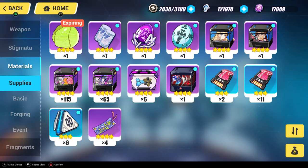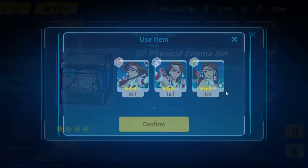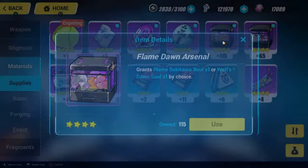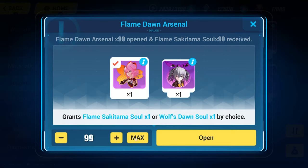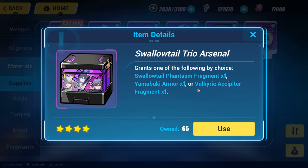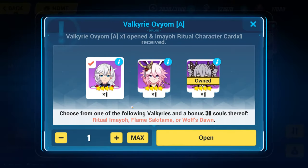Grants one of the following - I don't have these unlocked yet so I'm not gonna use that. Let's go ahead and use this. Support Stigmata - she looks like Durandal but I guess she's not. Attila. Flame Dawn Arsenal. So we're gonna use this and get 99 of them hopefully. I hope that sounds good to everybody because you guys don't want me to get Wolf's Dawn. Flame Sakitama. Hopefully no one's mad at me for doing this. Swallowtail - I have not opened any of these because I was not sure if I should go for Swallowtail Phantasm and try to get her higher, or go for Valk Accipiter because I don't even have her unlocked yet. Obviously I'm not going for Yamabuki Armor. Let's go ahead and unlock Ritual Emiyo since we do not have her yet.